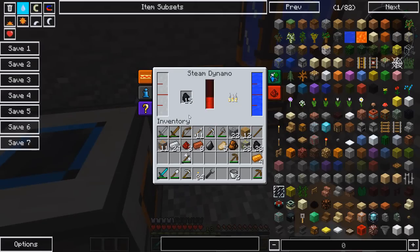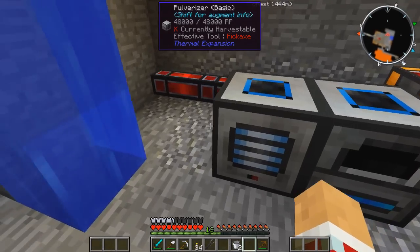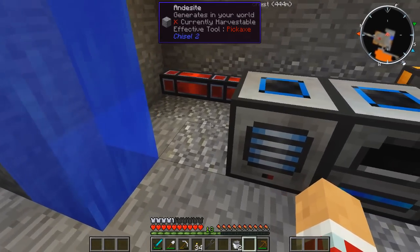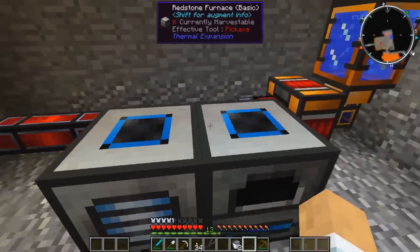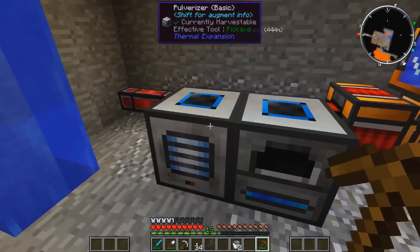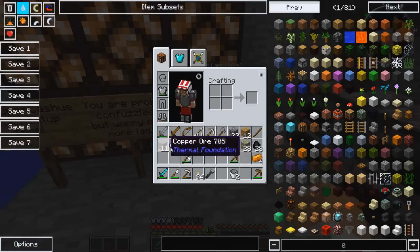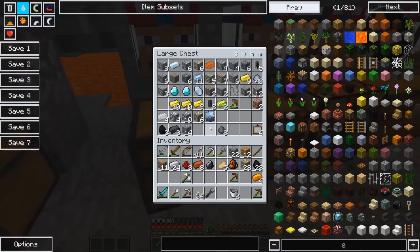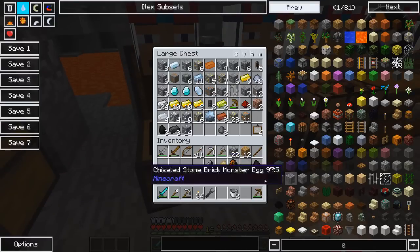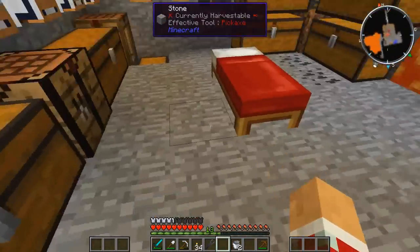All you gotta do is just manage this by putting in some coal and making sure the water's there. What I have planned is I'm gonna make this all automatic and then we'll get real fancy and make item ducts so we don't even have to take this stuff out - it just does it automatically. We'll probably do that when I move the base. So what we're gonna do is go to these coordinates now and figure out where all this stuff is.